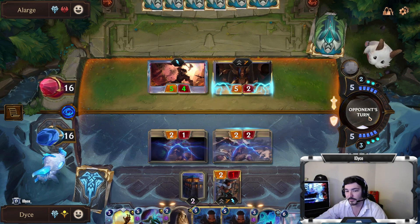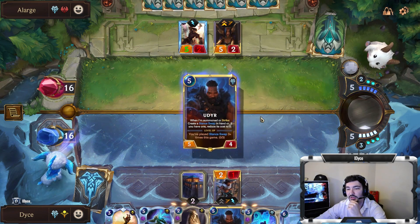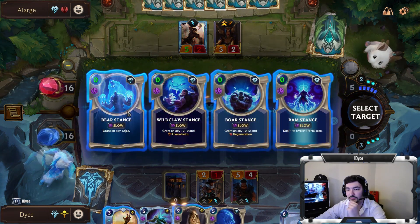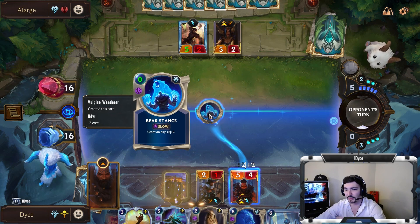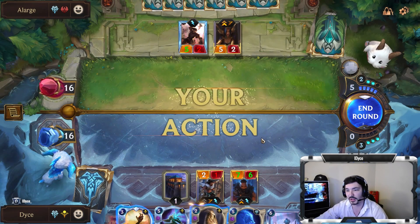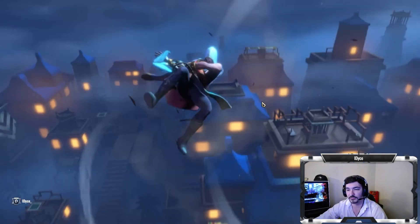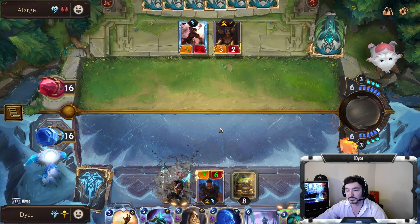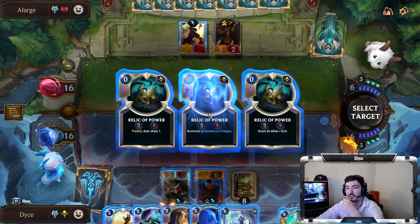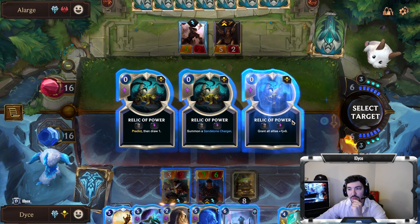I think I'm down to save it for protection for Udyr in case he tries like Bloody Business. I play the plus two plus two first — it doesn't really matter — but we can do the regen one after. He's not taking any damage this turn. Akshan levels up. We can look for something else — do we just go Sandstone Charger? Probably just drawing is better, just card advantage. Does he already have Udyr?